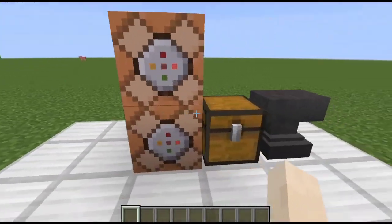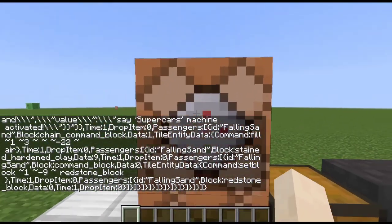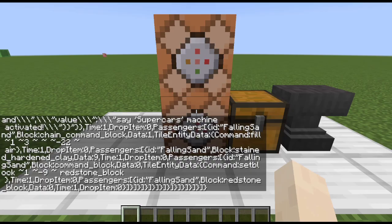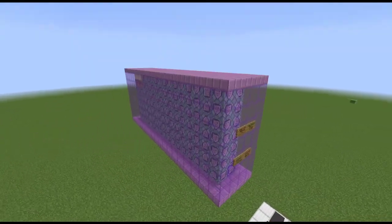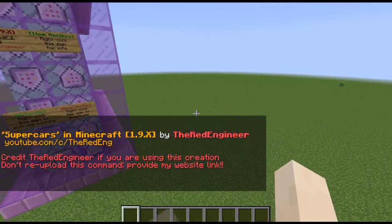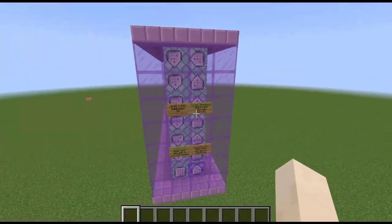So as you can see, there are two commands and the link in the description for the commands itself. We have two commands used in this creation. Just paste the first command right here, set it to always active, and then click done. So there we go — the command block will do itself. It is pretty cool, isn't it? It is on Java — super cars in Minecraft 1.9 by the Red Engineer, so shout out to him.